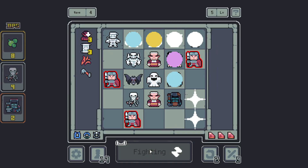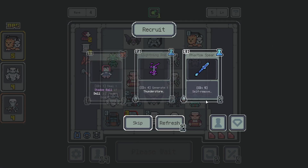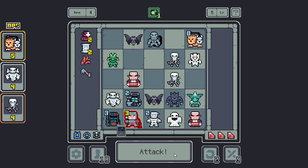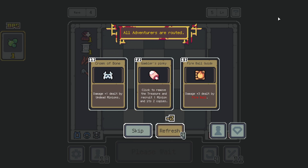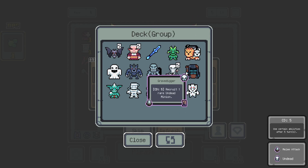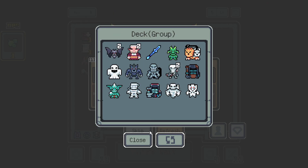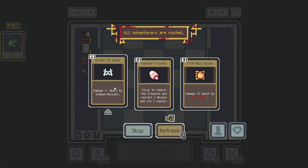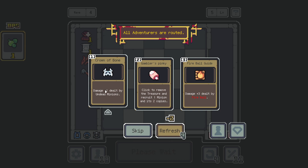We'll take another Bat. We won't take any Dolls, we'll just take you to self-remove. Good Relics — oh, it's the Undead one again. Maybe we take it. I think we do. Recruit — click to remove the treasure and recruit one minion and two copies. I think we're good with the Crown of Bone. Refresh — gambling on finding this vampire.